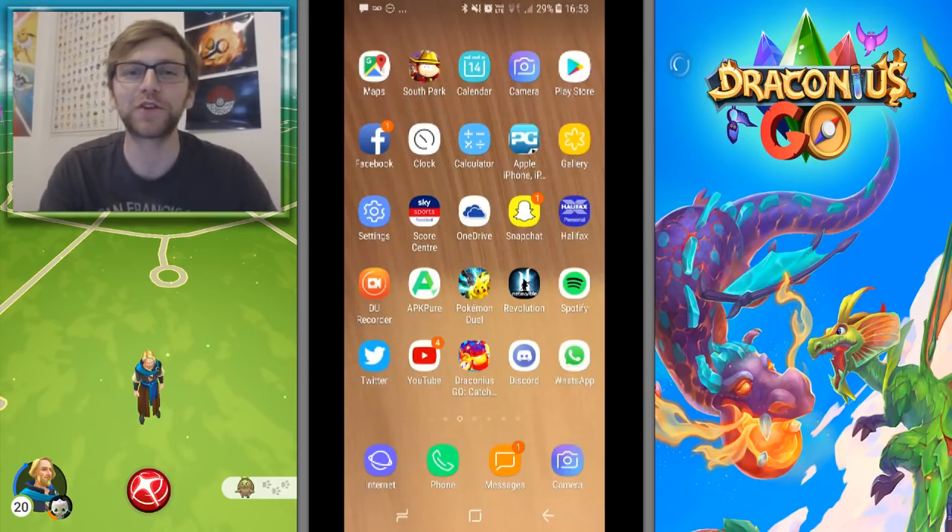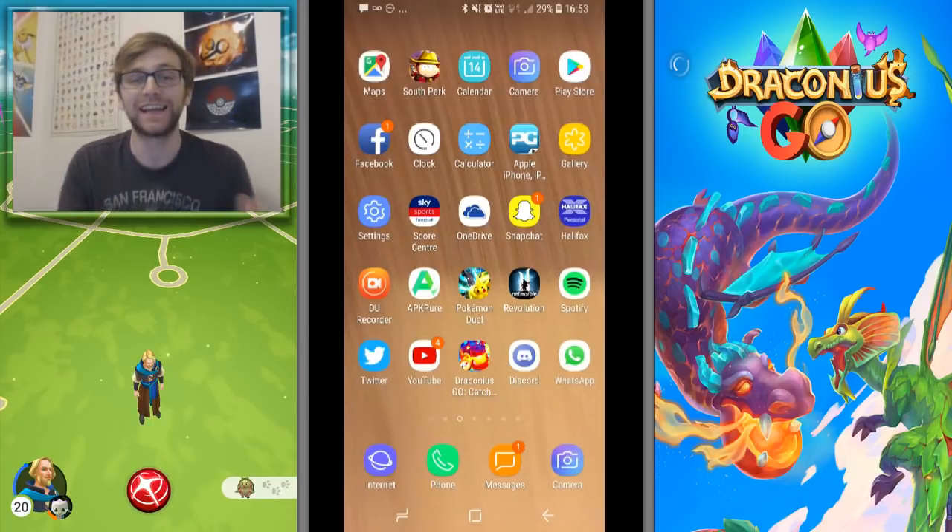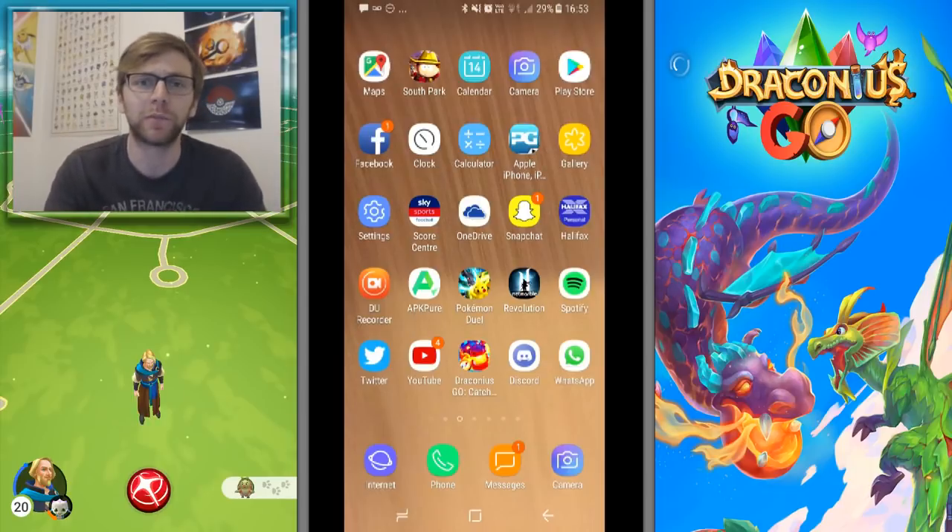Hey guys, welcome to a brand new episode of Draconius Go. Today we're going to be talking about more proof of hidden stats, and we're going to be looking at some creatures that both have five health and five strength. I'm going to be looking at how that relates to CP and the difference between stats — there is a massive difference in potential attack and HP stats even when they're at the same level.